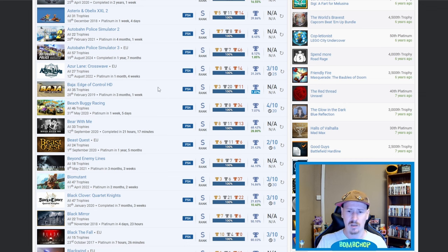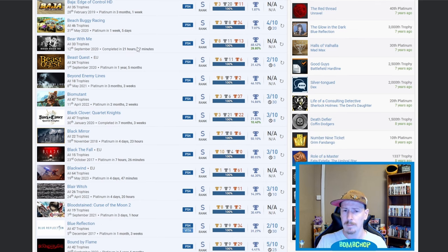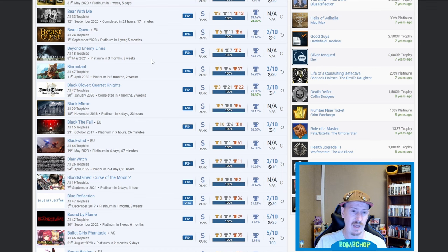Beach Buggy Racing — 7.07% on that one as well, nice. Bear With Me — considering it's such a high percentage, I think this is the first time I've seen it. Fair play you've done the DLC on it as well. Beast Quest — nice. Behind Enemy Lines Remastered Edition — all the reviews were saying it was absolutely horrendous, but fair play. Biomutant — nice. Black Clover: Quartet Knights — bit of anime there, 21.83%.